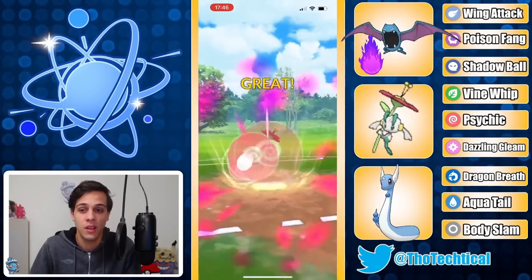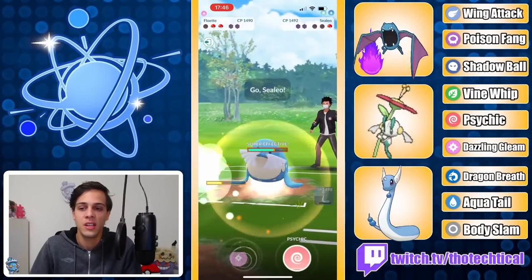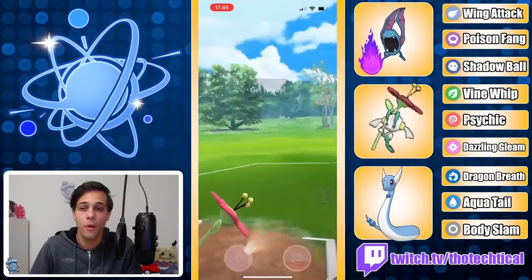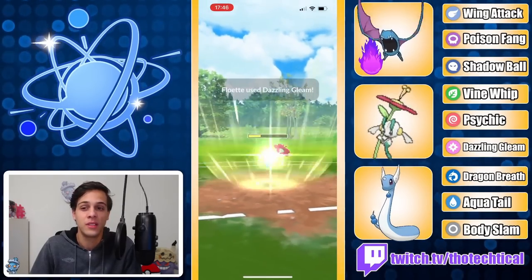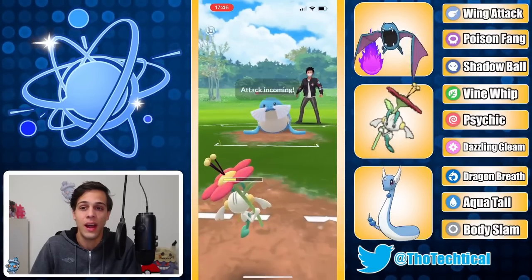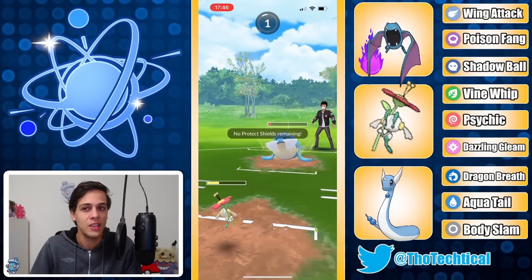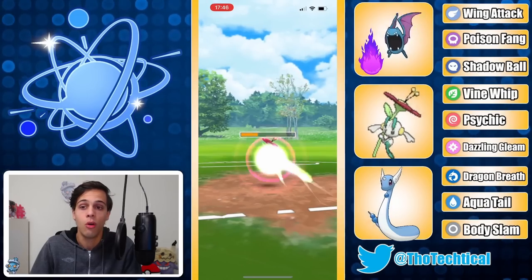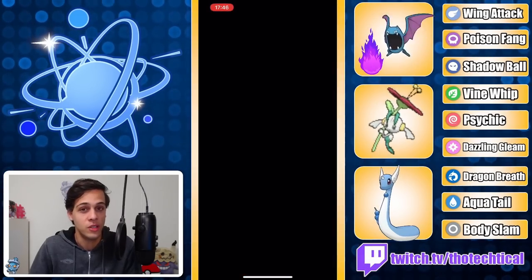This is gonna be super close. Gonna Sidekick here — will the Dazzling Gleam knock out the Seel? It's a CMP tie — is this enough to knock out? If not this is gonna be real difficult. It doesn't knock it out, but this Body Slam will definitely knock out Floette. Then there's still a Dragonair in the back — yeah that definitely knocks out Floette. Dragonair comes out, farms it down. GGs.